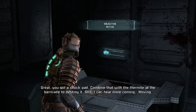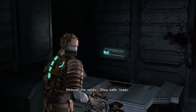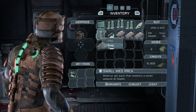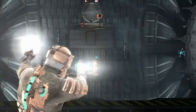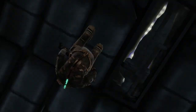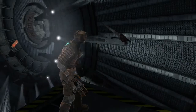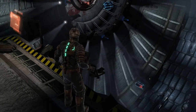Great — we got the shock pad. Combine that with the thermite at the barricade to destroy it. I can hear more coming through the vents — stay safe, Isaac. Yeah, hope I can stay safe. I'm getting more health so I'm going to have to get rid of some items soon. You know what — maybe I can just use the bomb to blow them up. Well, that was pretty interesting — at least I saved my ammo.